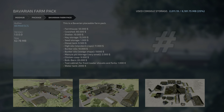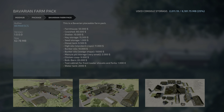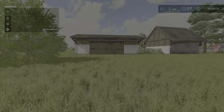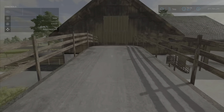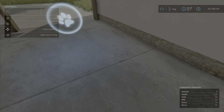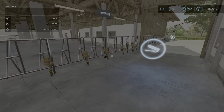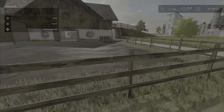At number 3 we have the Bavarian Farm Pack mod from Bernie SCS, with 15 different building pieces. I only have time to show a few, but here are some of the buildings including the cow barn, which has a really cool little storage up top where you can place bales and bring them right down to this really cool cow barn. Very well done and very polished.